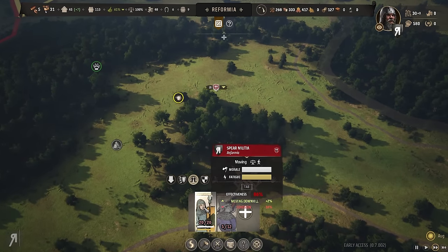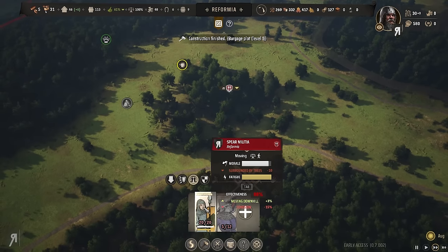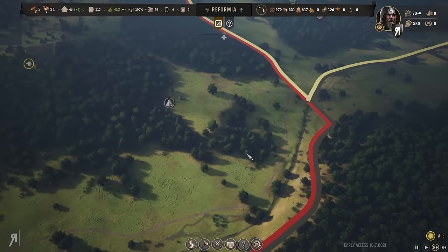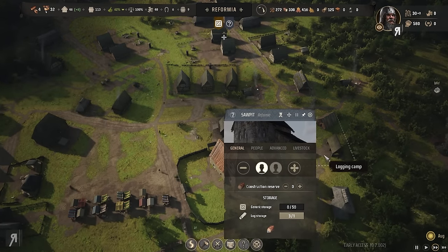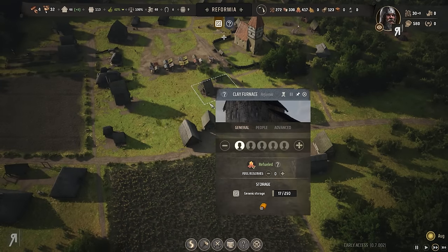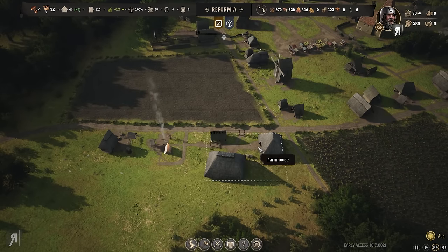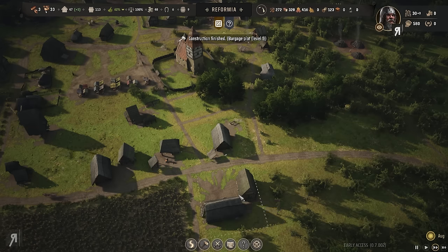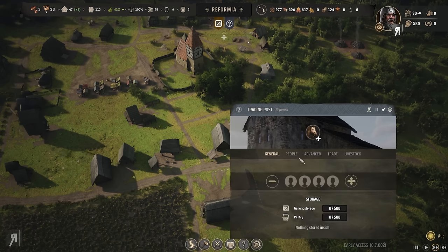We have spear militia which are not bad — spear militia are at least not brigands. We might be able to do something impressive. My saw pit is full — I might need to assign someone. Should probably assign another person for the harvesting season. Order a new horse — a livestock merchant will deliver the animal. What does a horse actually do? Maybe my army would be faster to move?